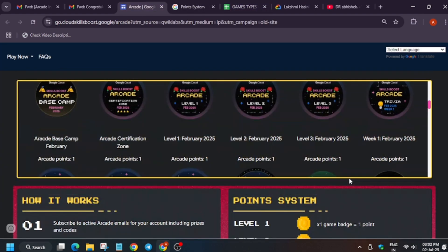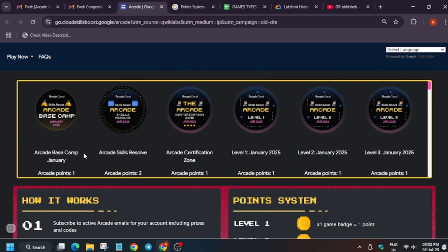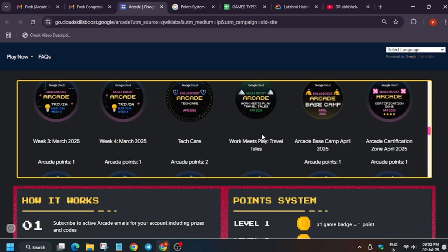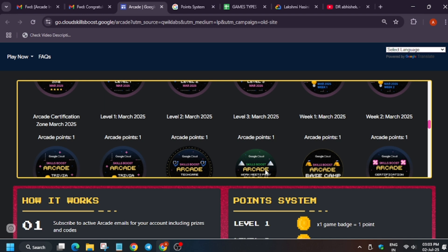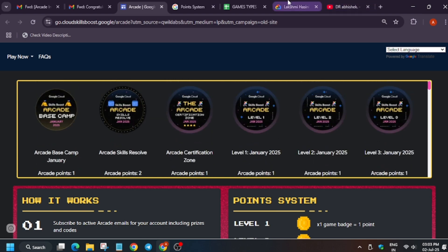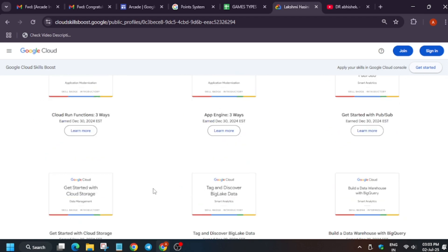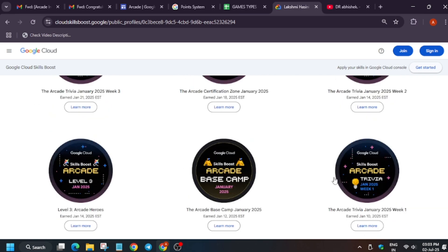Here is the point system — how you have to count the points. All games from January through June are listed, including Work Meet Play. The condition for Work Meet Play is that you must have completed the game and be in the top 50 players. For the seven additional points, you must have participated from February through June; missing any game means you won't get the seven bonus points.